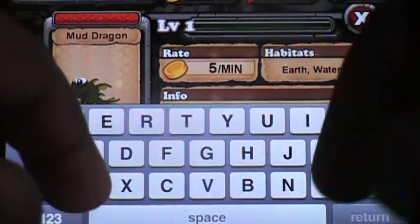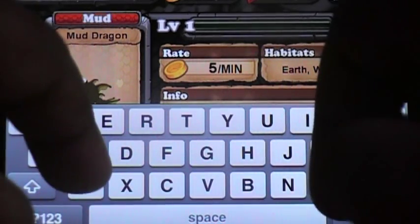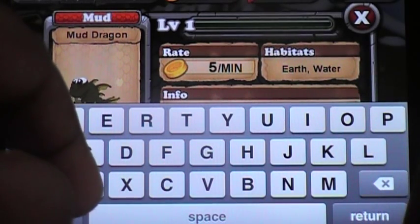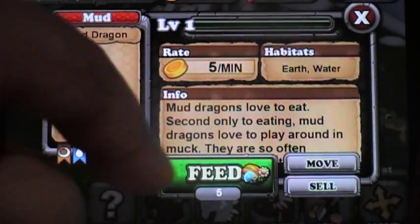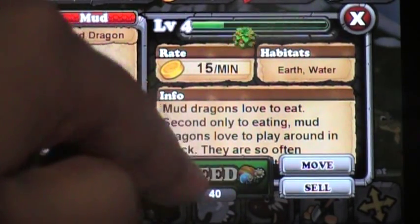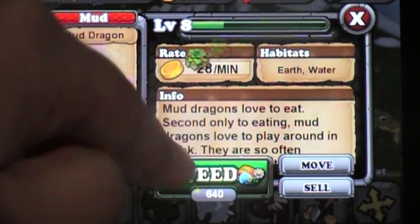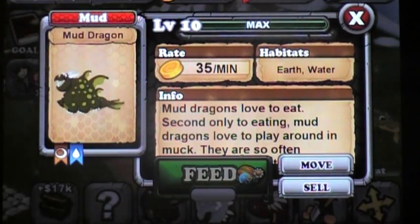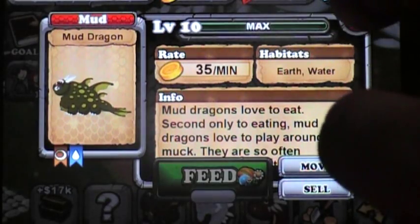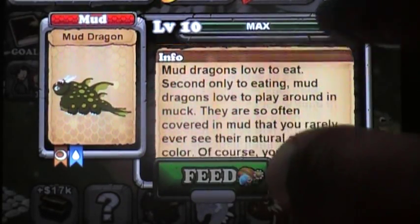You can name it anything. I'm going to name mine mud. I'm going to feed it. You have level 10. My dragon earns 35 cash per minute — it's earth and water.